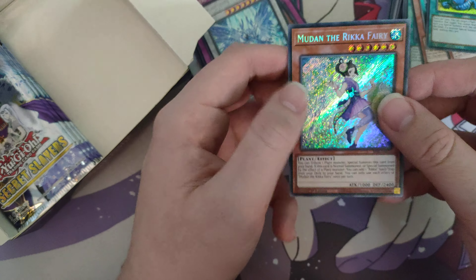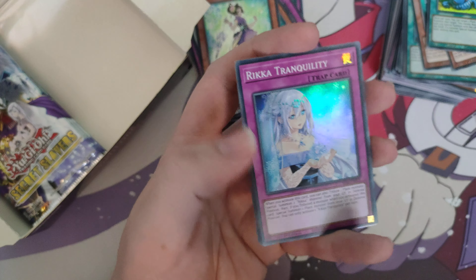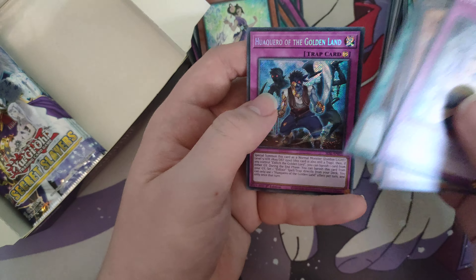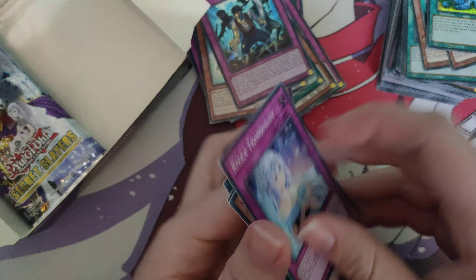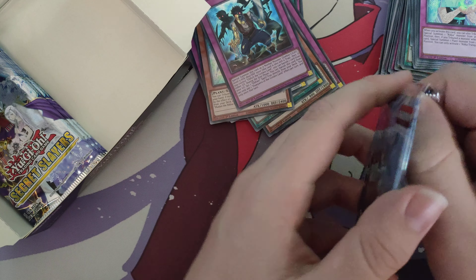We want to pull the red one — the Drag Eye is actually surprisingly easy to pull, so it's not really the one we want. Mudan the Rikka Fairy — I think this is short-printed to a degree, or at least worth something, so that's a bit back on the happy side. Another Upstart Goblin and we've now got a set of Primula — I don't want them but I'll take them.